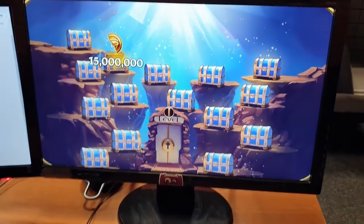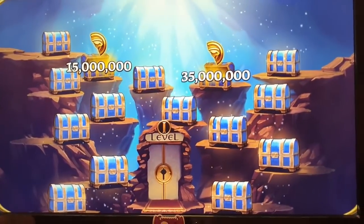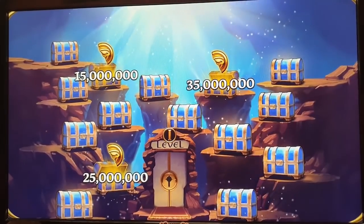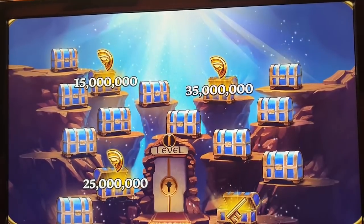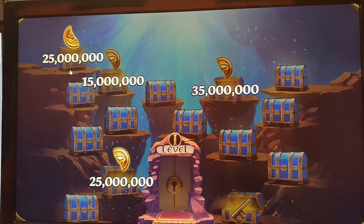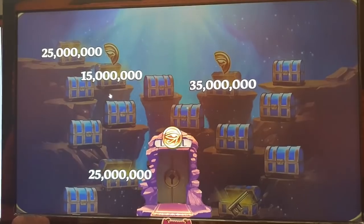Now let's go back to Slot Zero and try one more time. 35 million — that's better. 25 million. I wish we get the second half of this coin — 25 million. If we find the second part of the key, we will go to the next stage with bigger bonuses. 25 million — that's going to be our prize. That's nice — still better than 15.